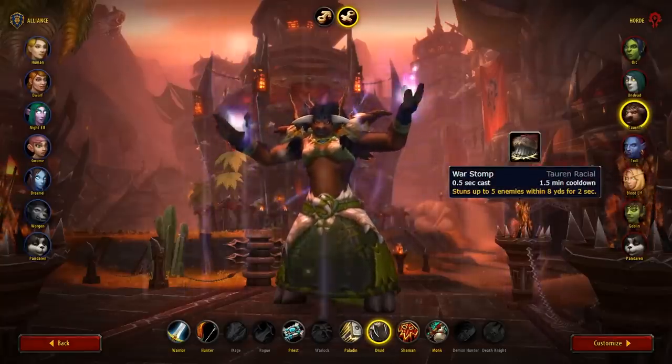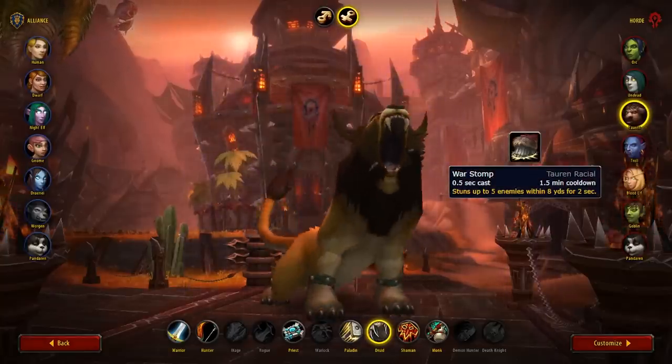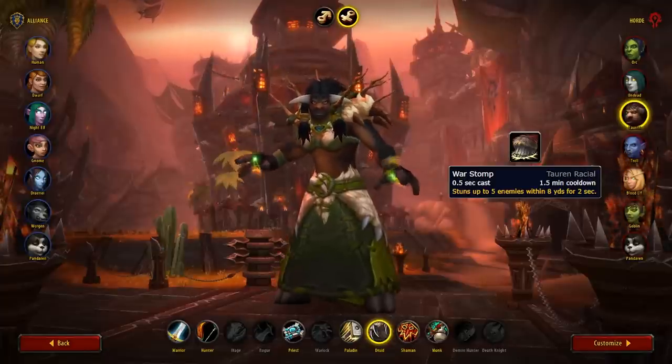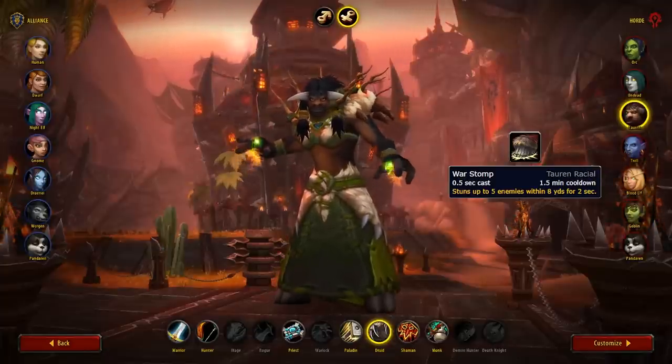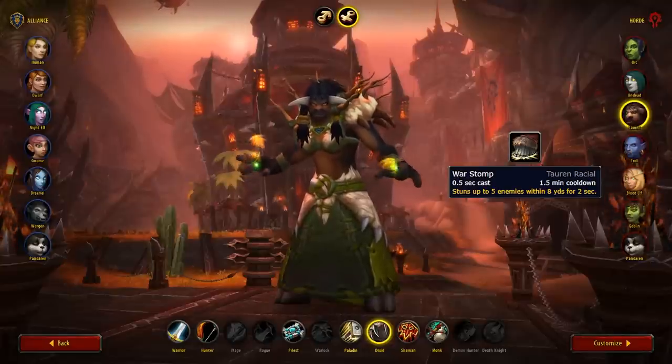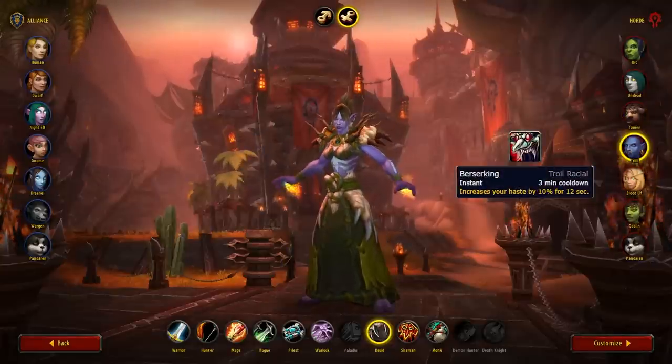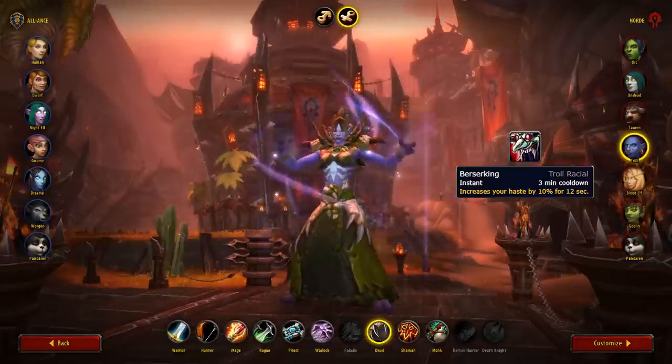Then, if you're on the Horde side, the best option all around is Tauren. The racial War Stomp offers a ton of utility, giving you an on-demand stun that can be used to secure Cyclones, keep targets locked down, secure a kill, or just as a way to stop a cast. This racial has a ton of uses. Alternatively, you could go Troll for the added damage, but we do recommend sticking with Tauren for the utility.